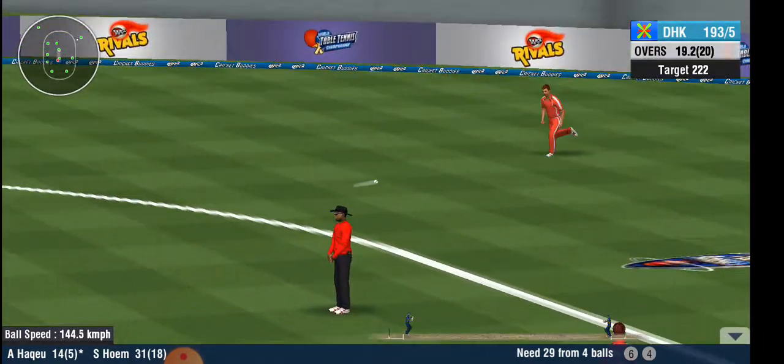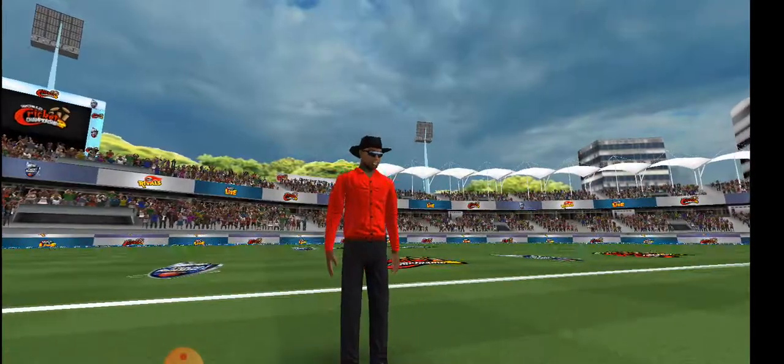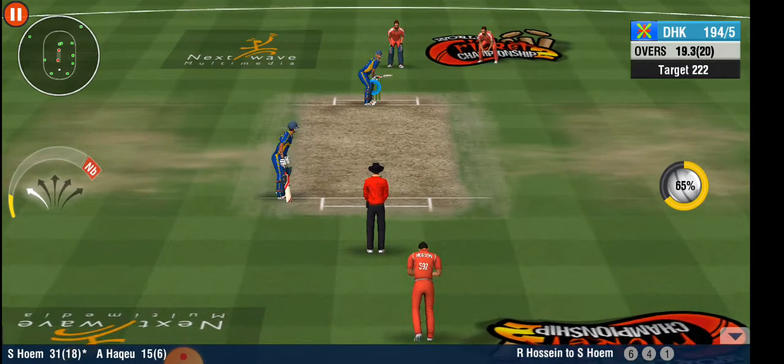He flicks it away onto the onside for more runs. The decision is in favor of the batsmen — not out, says the umpire.